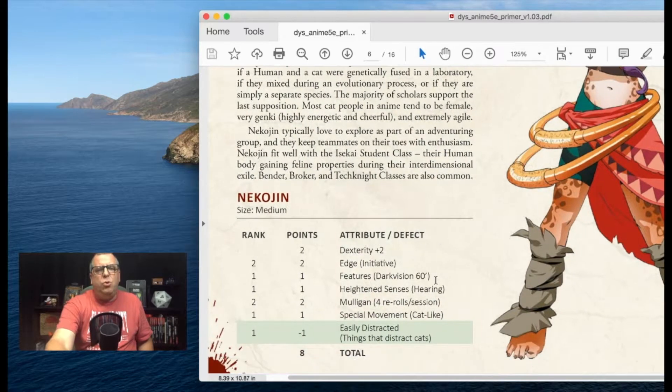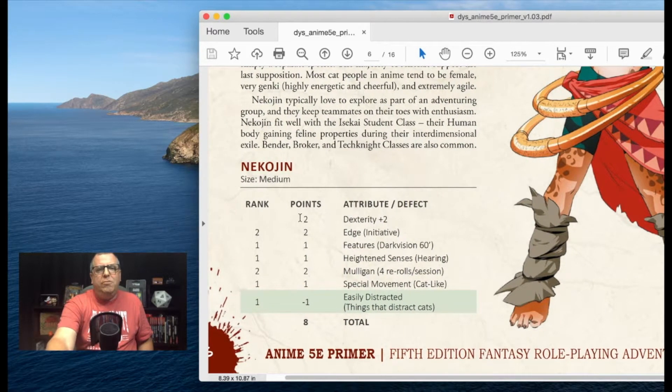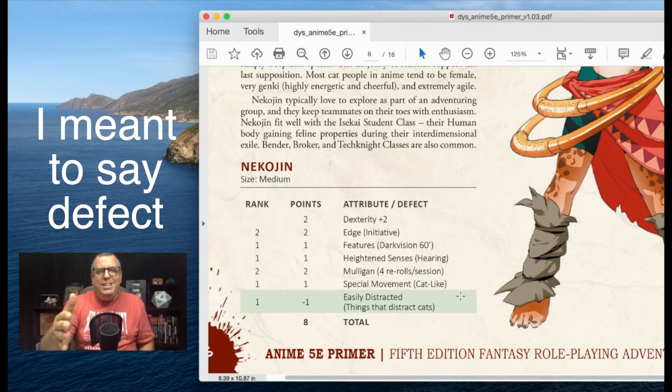As you can see here scrolling up, you have your rank and you can buy points for each of these. When you buy the eight points at the bottom, this is what adds up those eight points: you get Dexterity plus two, Edge initiative, and features including darkvision 60 feet, heightened senses — hearing, mulligan — four re-rolls per session, which is pretty good. You get special movement — cat-like — and you get a deficit: easily distracted.